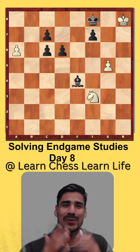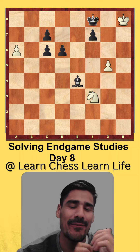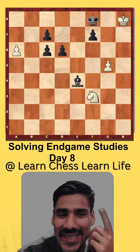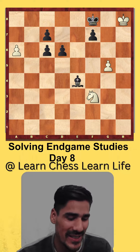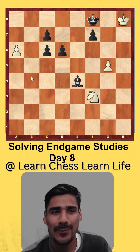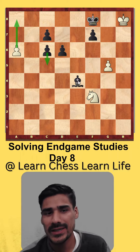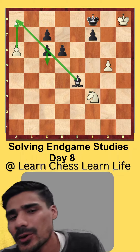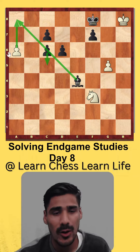Hello guys, welcome back. Today is day 8 of the study series. This study is very easy — when I just saw the position I found the idea immediately. In this type of position I have to promote my pawn, and the only defensive resource for the opponent is to play c5 to stop the pawn.